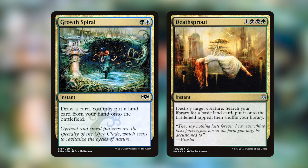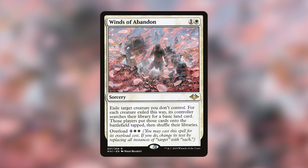My favorite card art is on Winds of Abandon from Modern Horizons — and not only is it a pretty good overload card, I just really like it. I'm no art critic but it's got cherry blossoms and people exploding — two good combos. It's a very morbid yet peaceful card, and maybe that's why it's my favorite. That's pretty accurate for me — both morbid and peaceful.